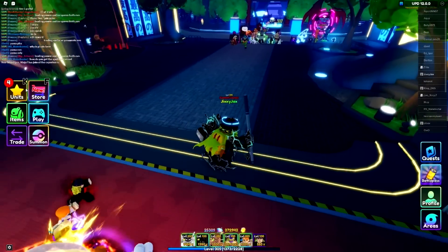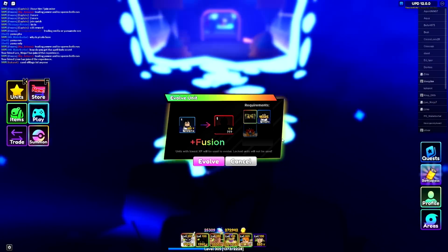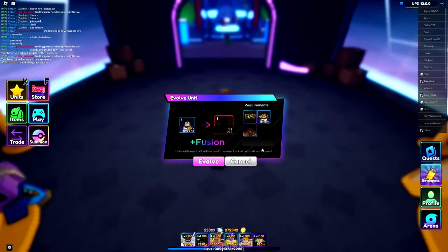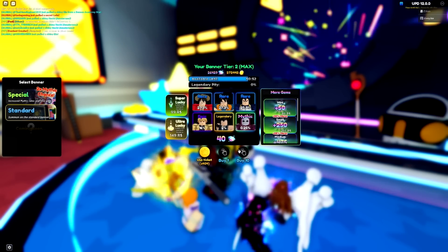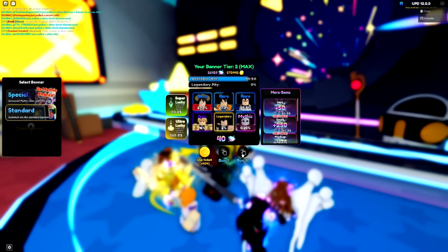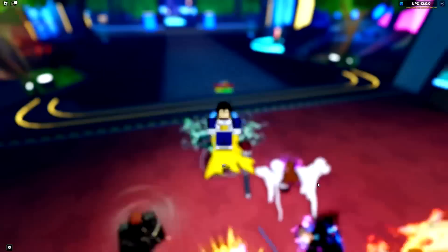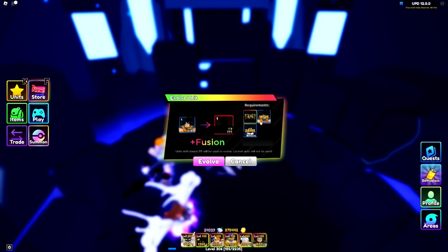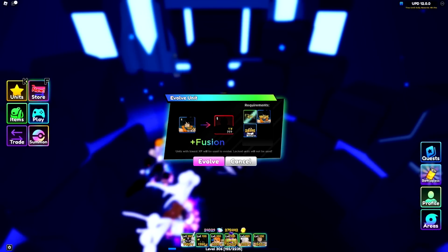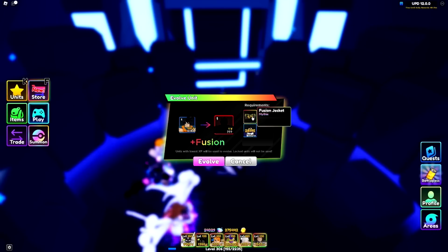I'm going to summon for 13 more Vegetas - there we go, that is 15 Vegetas. Now I only need 13 more Gokus and then we can make this unit, so I'm going to wait for Goku to appear on the banner. Finally Goku is here! I've literally been waiting hours. Okay, 13 to get - there we go, we got way more than enough. We've got 15 Gokus, way more than enough Vegetas, and the cape we got from the NPC that spawns occasionally in servers.